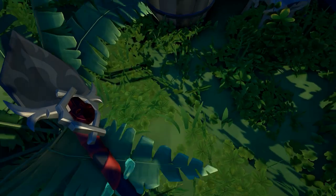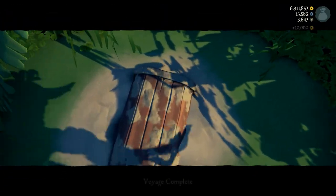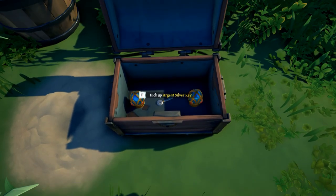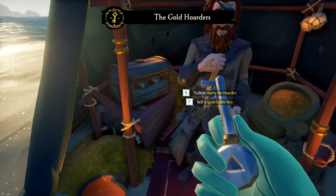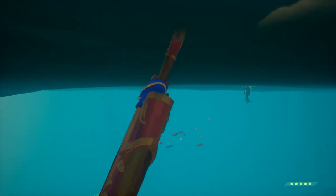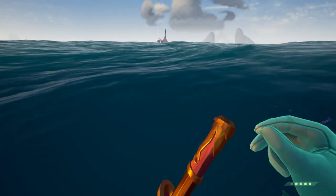Once you get there, dig right in front of the two barrels and you will have completed the second stage of the Hoarder's Hunt. But don't log out quite yet — dig up that collector's chest and inside you will find the Argent Silver Key. Go sell this to the Gold Hoarders, because it might be important later. We're not 100% sure if selling the key is related to anything, but better safe than sorry — you don't want to have to do this voyage again.